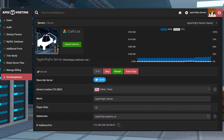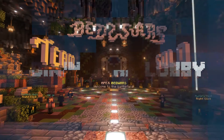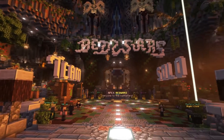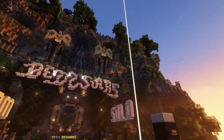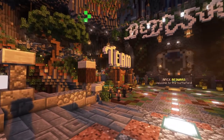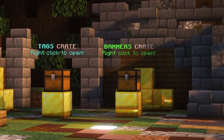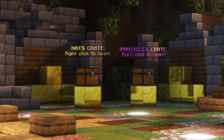Once the server is online with the Bed Wars game type, you can join and start playing. When you first spawn in, you will be greeted by the server lobby. This massive mountain towers above everything, and the tunnels throughout it are open for exploration. Here you will find a variety of crates and vaults allowing you to access cosmetics.